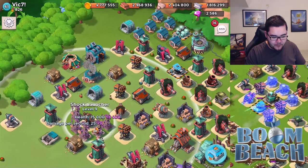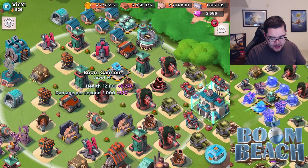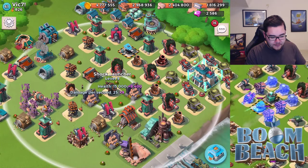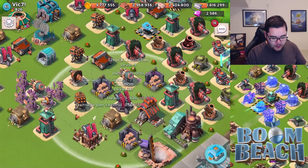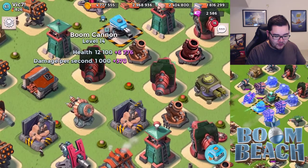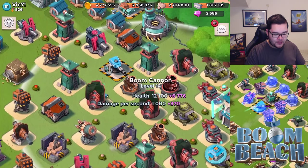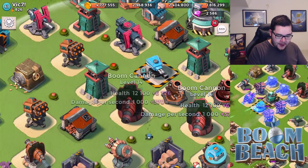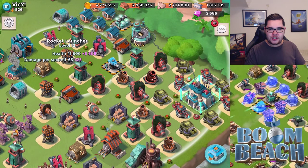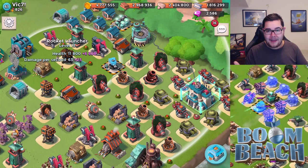A lot of people are going to come from the left side because of that. Looking at the left side, there's a shock launcher there. I'd consider swapping the shock launcher to the location of the boom cannon. The issue is that if I drop one shock, it's going to hit all of those nearby buildings — same thing with three others over there. So I would spread things out more.